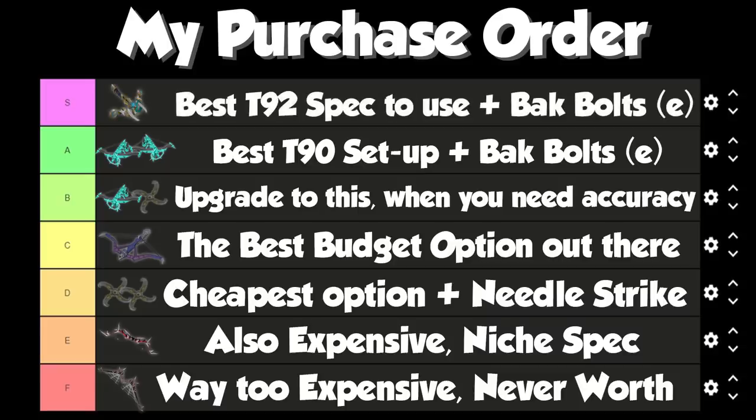Then number one, as we all know, the king of range is the Eldritch Crossbow. It has the best tier 92 spec for range. The Seren Godbow spec is good but doesn't always work at every boss, and you'd only use it for its spec since it can't use Bakriminel Bolts. So you'll be camping the Eldritch and using its spec most of the time, then using Bakriminel Bolts alongside it. If you really wanted to, you can do a dual-wield and two-hander rotation, but if you're just camping one tier 92, Eldritch is the one — its spec is absolutely nutty.